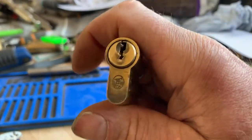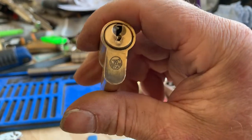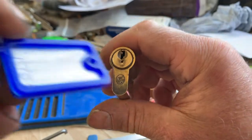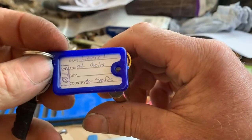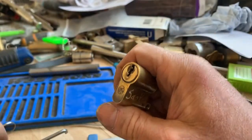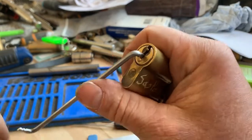Hi YouTube, welcome to Westpicks. Today we've got a challenge lock by SAS Pay - it's a Titan euro called Heart of Gold number 13, with a mummified key. I think it's a five-pinner. Anyway, we're going to see if we can get into it.